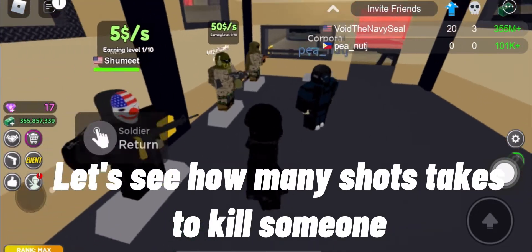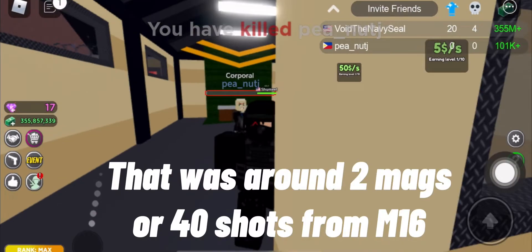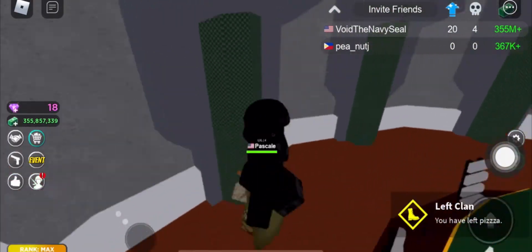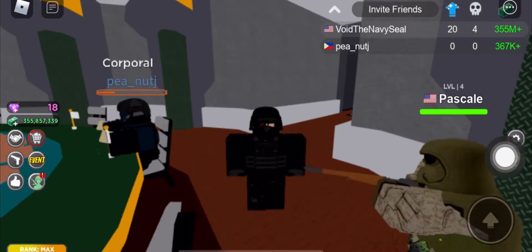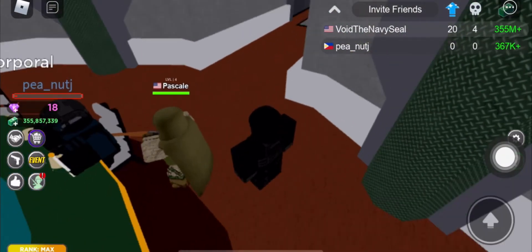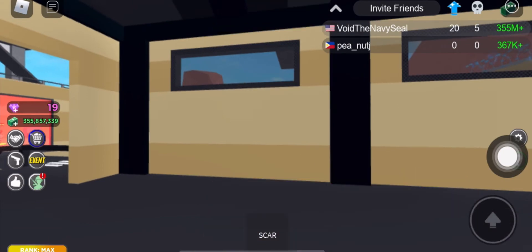Let's see how many shots it takes to kill someone with skull armor. That was round 2 max, or 40 shots from M16. Let's see how many shots it takes to kill one person with skull armor — 9 shots for the super sniper. Let's see how many hits it takes to kill a super sniper — 7 shots.